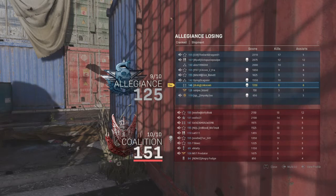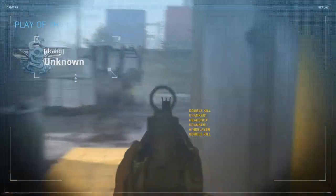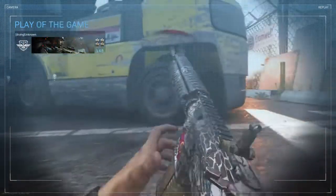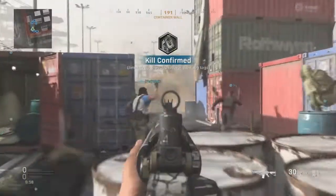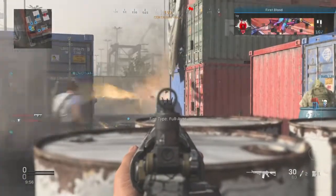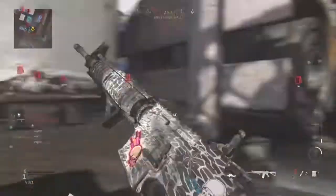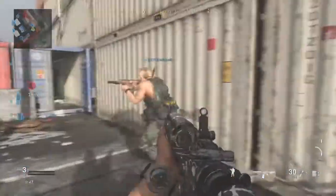To complete those daily challenges quicker and easier, that leads into tip number four: taking advantage of the brand new 10v10 Shipment playlist. Shipment is a great map to play on for quick victory wins, which will give you extra bonus XP whenever you get a win in public matches. When you're going through a lot of matches quickly on Shipment, your XP will obviously add up quicker over time. If you were to play on an average-sized normal map in Modern Warfare, the map is a lot larger and it will take you longer to complete those matches.